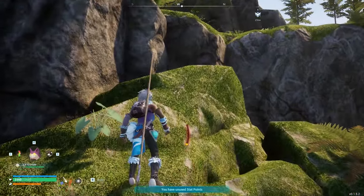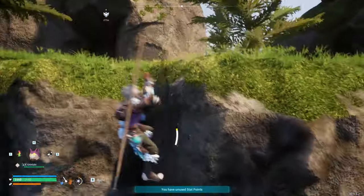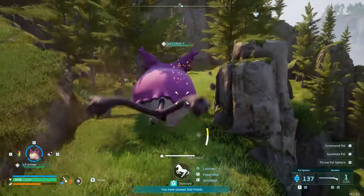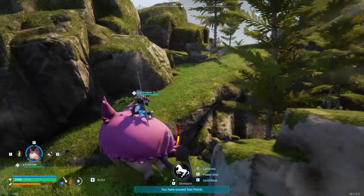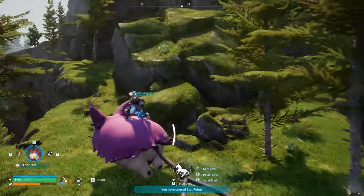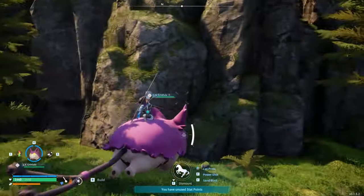Next we have Totototo. Why this thing isn't fire typing is beyond me — everyone knows Totototo for showing up to your base and setting your entire base on fire, yet it didn't have fire typing. So I gave it fire typing. I gave it plus 25 shot damage because it shoots eggs out of its rear like a grenade launcher and had awful shot stats. I gave it plus 5 defense because one of its main attacks is blowing itself up, and its stats were abysmal before. I also gave it kindling because it's a fire type.